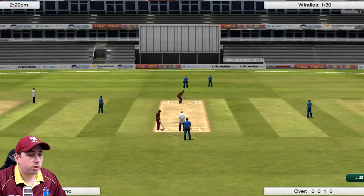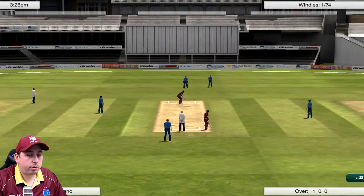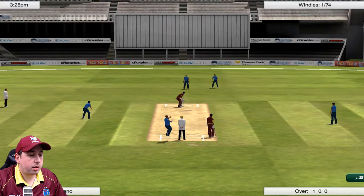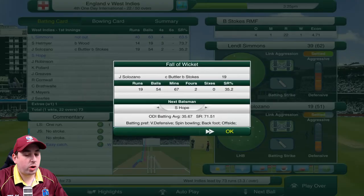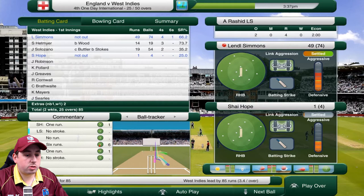We've also got Lendell Simmons in. We're not really scoring too much with the bat at the moment — we're finding it difficult to get runs on the board against England. Stokes now into Solizzano — he edges it and it's caught in the slips. A great catch from England and West Indies are reduced to 74 for 2. Brilliant catch off the bowling of Ben Stokes, and that brings in Shai Hope with Simmons still in there.